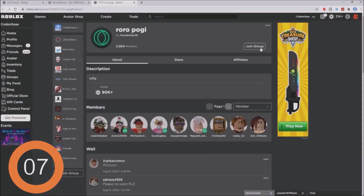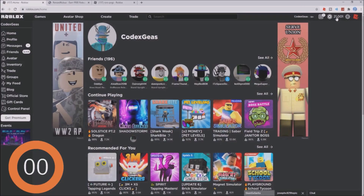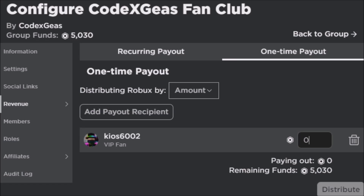Click withdraw. You need to join the Roblox group, so I'm going to join now. There you go, successfully joined. Click okay, then click withdraw to withdraw 125 Robux. Click okay, then refresh the page to see if it gets added.